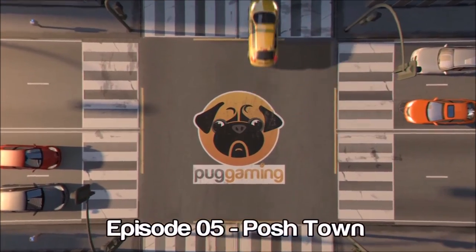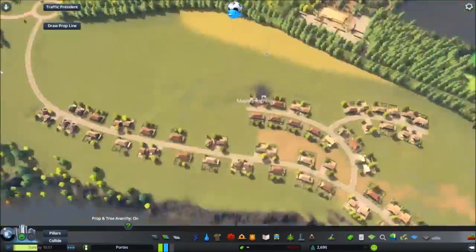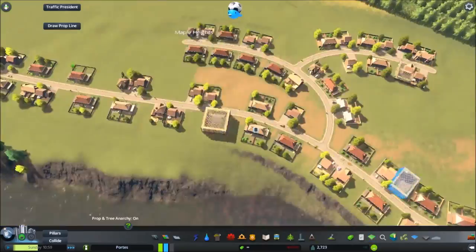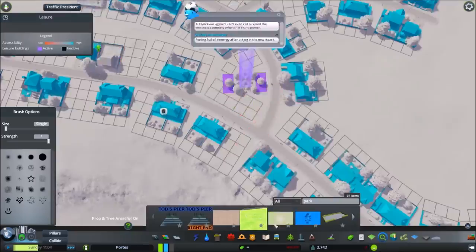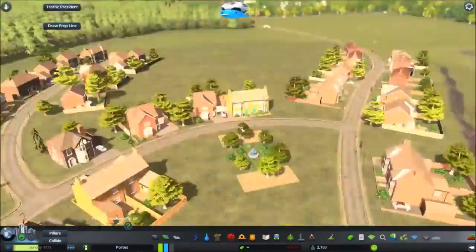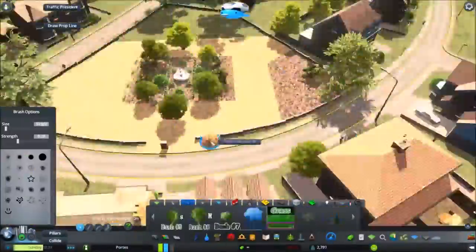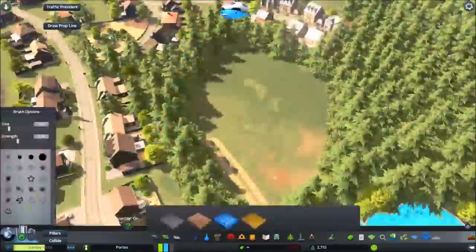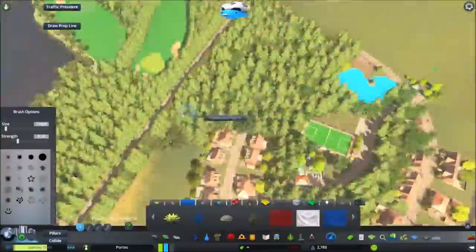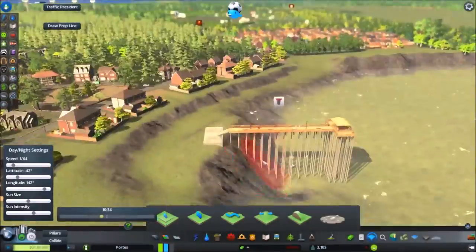Episode five we moved on to the introduction of the posh town. What gave me this idea was the huge lake next to the golf course — it just gave me the inspiration that this area would be a bit more of a wealthier area. Not a big built-up area, but one that would house some posh areas, nothing over the top. I just wanted to enclose a small village with a possible housing estate beyond that, and create a few focal points. I added a pier here which worked out extremely well.